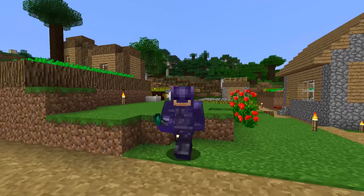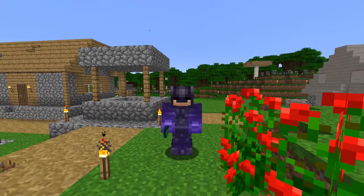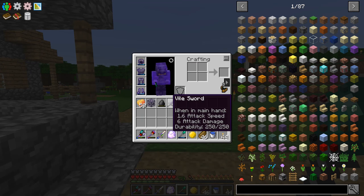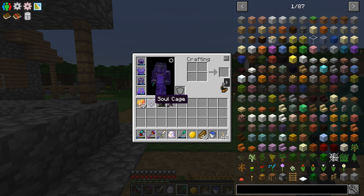What's up everybody, welcome back to another episode of All the Mods expert mode. Last episode we started working on the Soul Shards: The Old Ways mod. We made a vile sword, an unbound soul shard, and a soul cage.